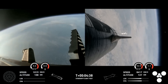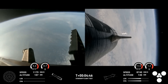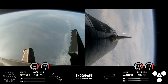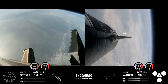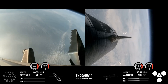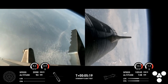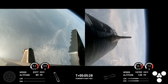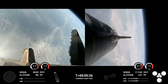Now after we jettison that hot stage, the booster will begin to attempt its water landing in the Gulf. In the meantime, the ship will coast for about 40 minutes or so up to an altitude of 214 kilometers. After its coast phase, it will attempt a controlled re-entry, including a flip maneuver and a landing burn, just before splashing down in the Indian Ocean. Trajectory is looking good for the ship. The booster has no engines lit and is coasting back toward the Gulf of Mexico. The ship is under power of all six Raptor engines — three sea-level and three vacuum Raptors.